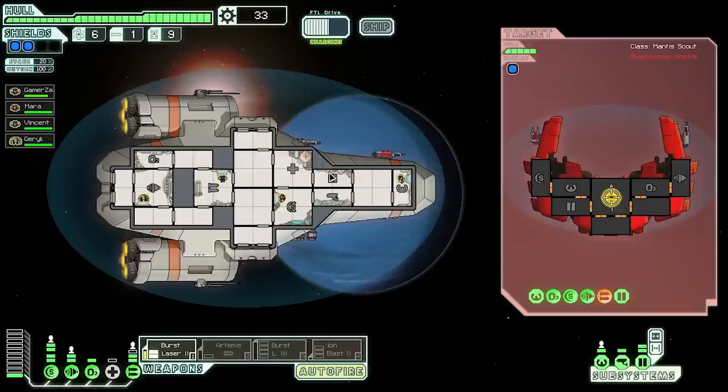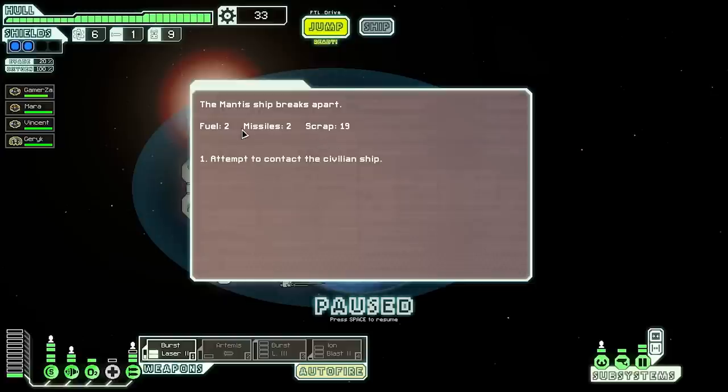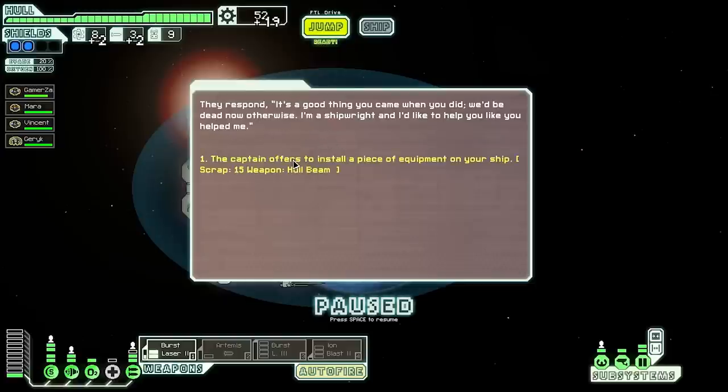Weapons offline — the mantis scout is dead! I'd love a mantis crew member since they're great at hand-to-hand combat and make excellent on-board guards. We get fuel, two missiles, and 19 scrap. We contact the civilian ship — they're grateful and the shipwright offers to install equipment on our ship: a Hull Beam. It does two times damage on systemless rooms. Hull beam sounds cool — let's take it at 15 scrap even though we have many weapons.